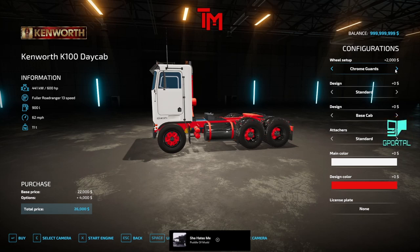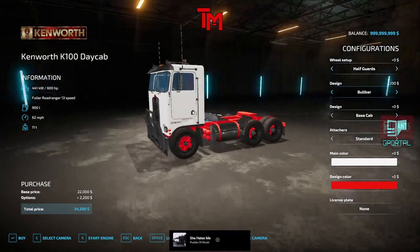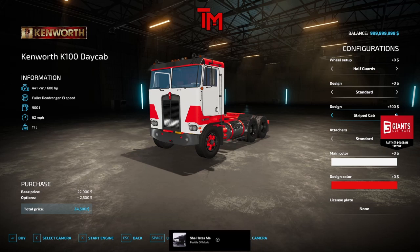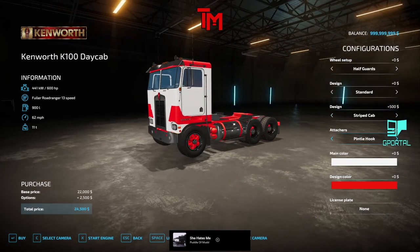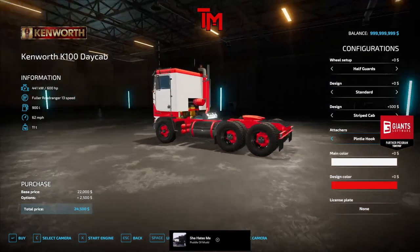We got half guards, colored guards, chrome guards, a stone guard. Polbar — both. Stripes — we like stripes. Black chassis? Nah. Base cap — we want stripes. We got a pintel hook, just in case.